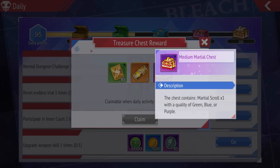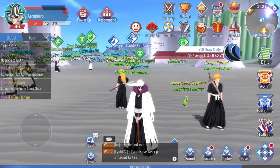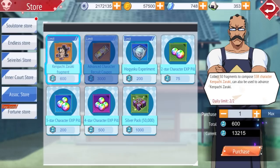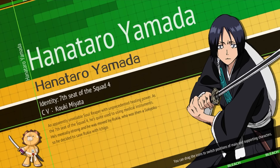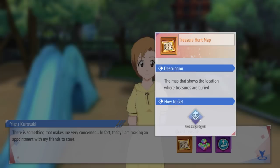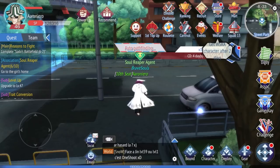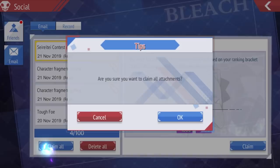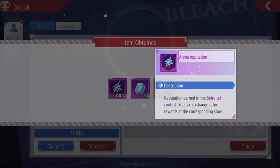Once you finish your dailies you get a martial medium chest which can give a purple quality item, plus a golden ticket. Go to your association shop and get a golden ticket there — that's two. There's also the Soul Reaper agent quest where you do it 10 times a day and get a treasure map. Use the treasure map, mine it, and it can give you a golden ticket. You can guarantee two to three golden tickets a day, and if you're lucky with the treasure map even more. Always check your email and claim stuff.